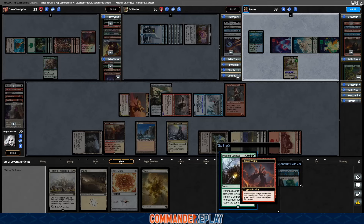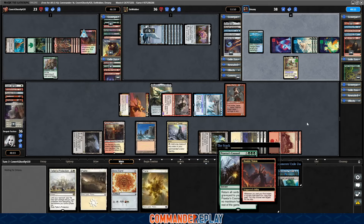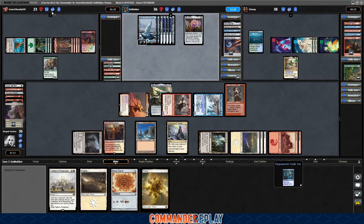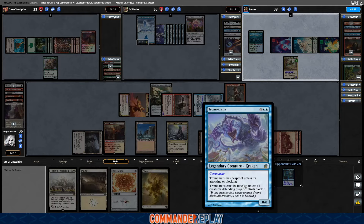We just have to kill them now. At the very least they can probably go land, Sol Ring, Signet again. Opponent has 23 cards in hand, so like, we can't let them have another turn. And there just isn't that much damage on the board right now.